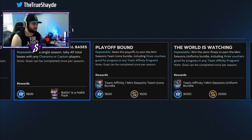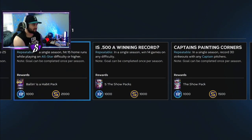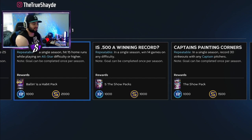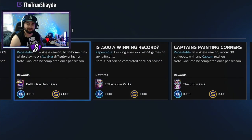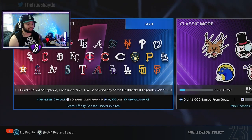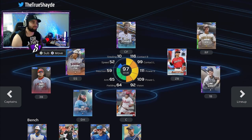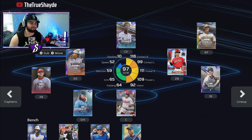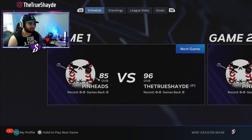You're going to look for this challenge right here — Charisma Charm: total bases in a single season. Tally four total bases with Charisma or Captain players. You could also do the All-Star version while you're at it, but I do this on Rookie. Make sure when you're doing this you have all Captain or Charisma players, or a mixture of both, in your lineup.